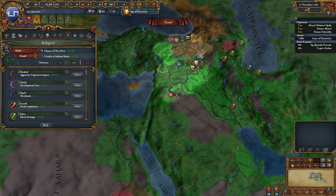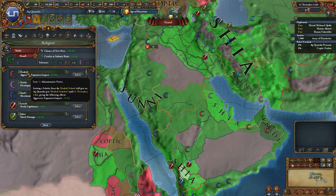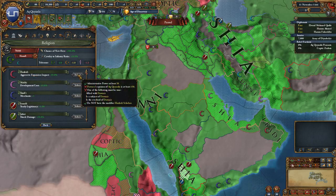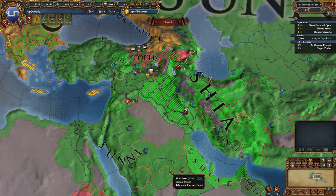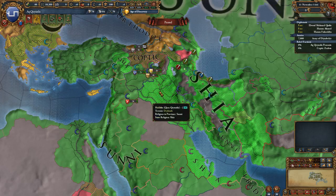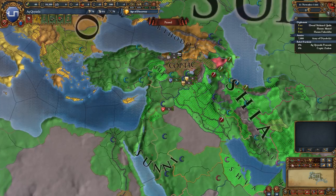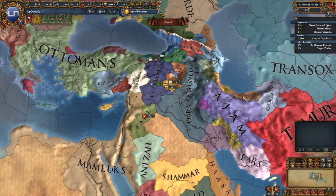For example, if we wanted to get Hembali, which gives us minus 10% aggressive expansion, we would need to make sure that Duwassir — or maybe Najd or another nation that follows it — is allied with us or a subject and likes us quite a bit. This is going to change up the alliances we see form between the Islamic world, especially in multiplayer. Depending on which benefit you're looking for, you'll want to ally or vassalize one of those small nations. I like the benefit we start off with — the minus 5% admin cost.